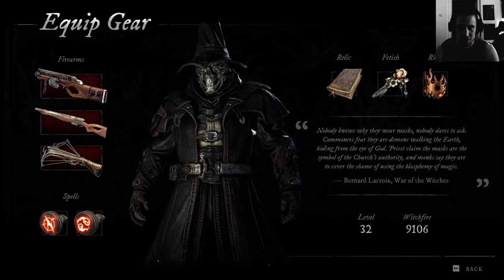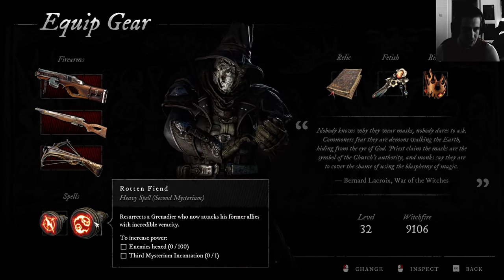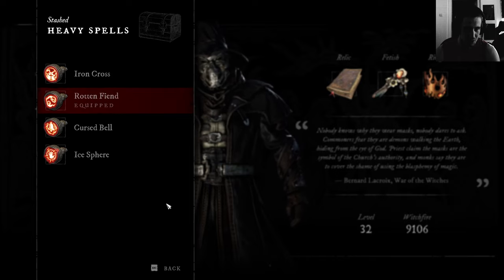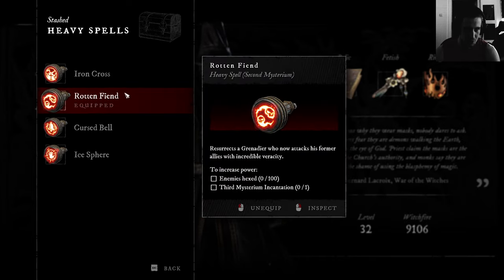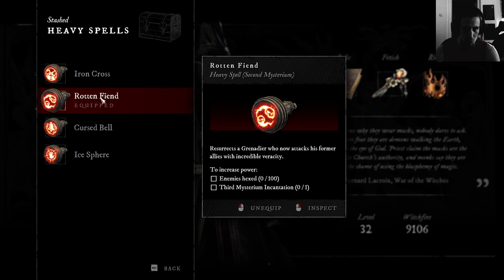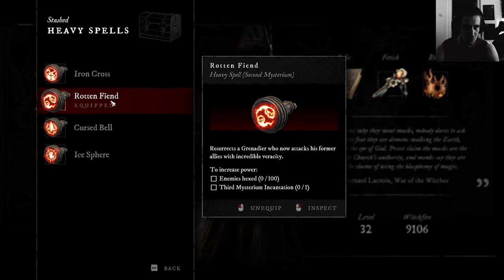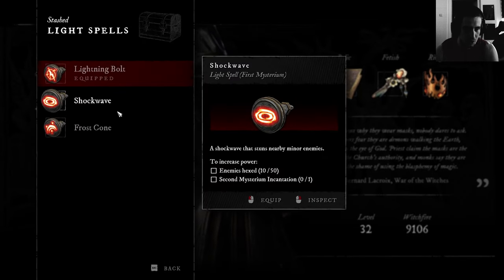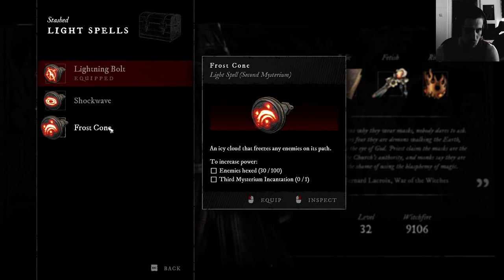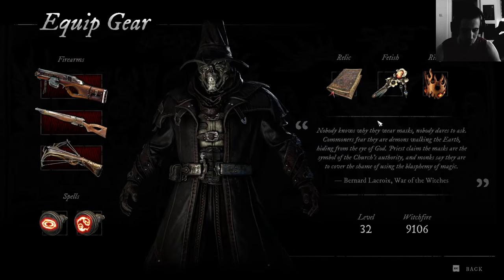It wouldn't be bad if you have every slot full. Take your time farming the first map, get a good skill, a heavy spell that you can use, and use the iron cross most effectively. I'm gonna go in with the rotten fiend this time. Iron cross with a spear as a third option might not be too bad, but iron cross with the rotten fiend might be a good choice. I went in with the frost cone — or the shockwave — I'm confused.